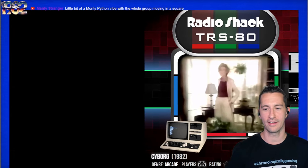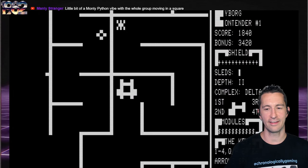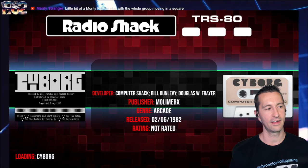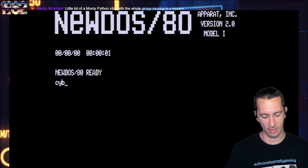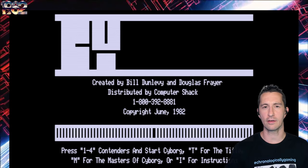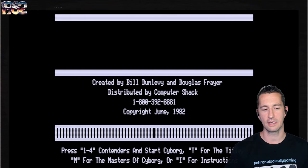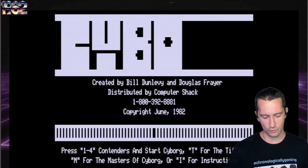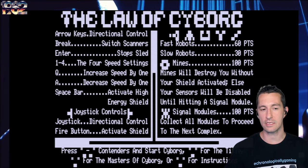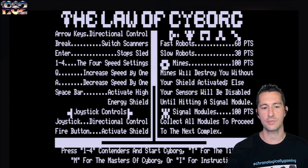Here we go on the TRS-80 — this is Cyborg. Cyborg is a title that we only have a cassette screenshot for, not a box. It is a top-down game. Published by Mollimerks at the beginning of June 1982, created by Bill Dunleavy and Douglas Frayer. Let's push I for instructions: we use the arrow keys to move around, the break key switches our scanners, enter stops the sled — we're in control of a sled. Number keys move us around, A and Q increase speed, and this also uses joystick control. Space bar activates the high energy shield.